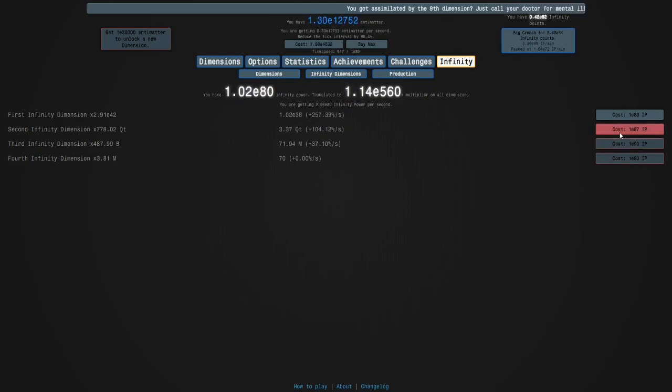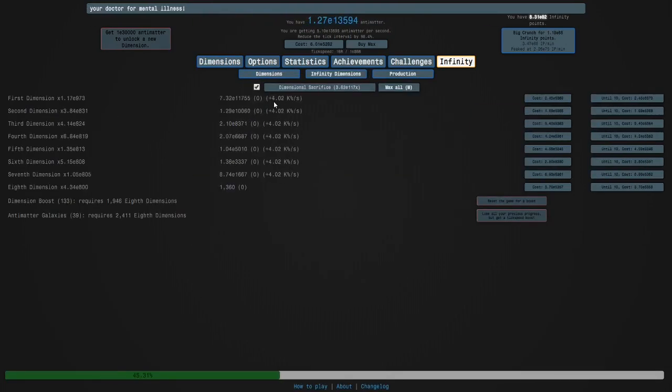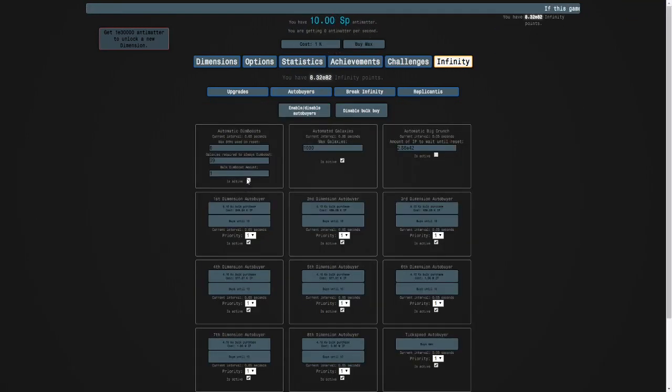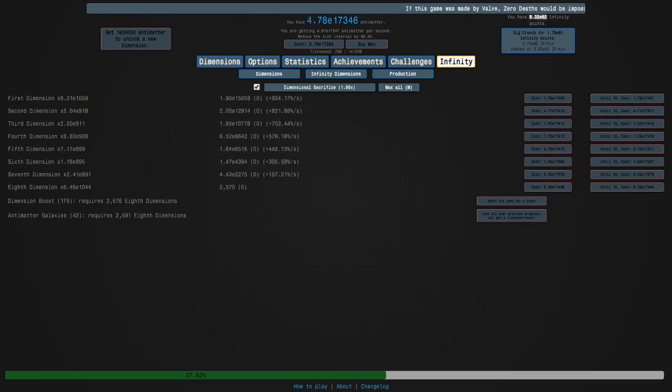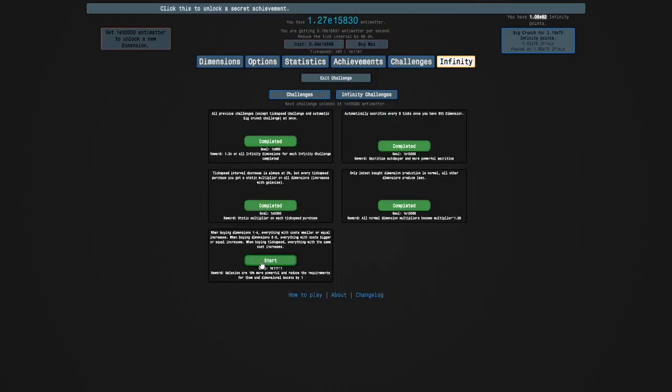I'm gonna buy this, this, this, this, and another two levels of that. Once we buy this and this we should be ready for Infinity Challenge 5. I'm going to turn this off and go for a 43-galaxy run. I need to grab a little guide and then I'll come back and do the challenge.